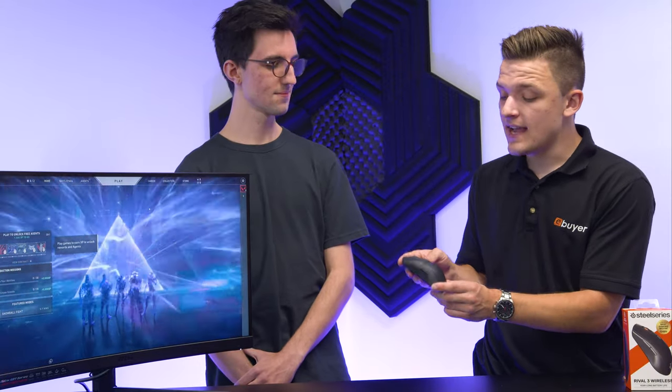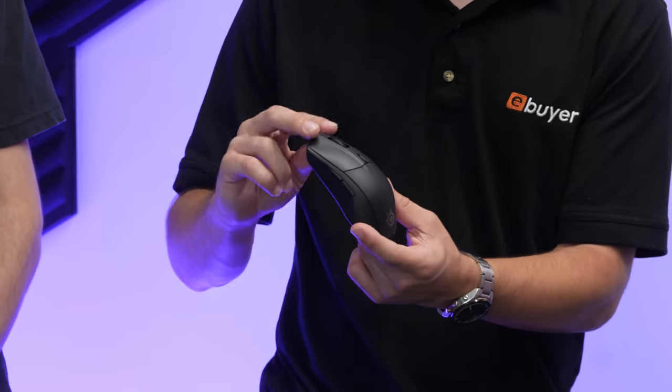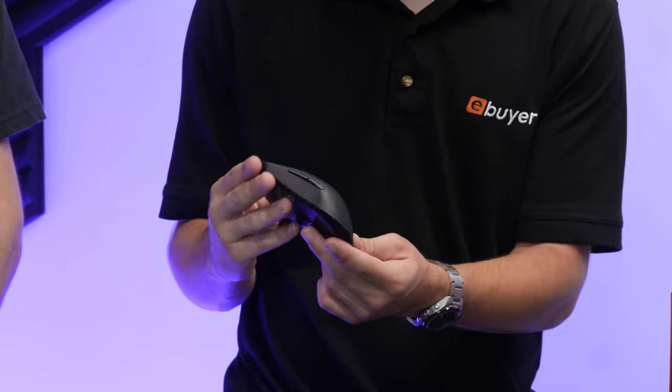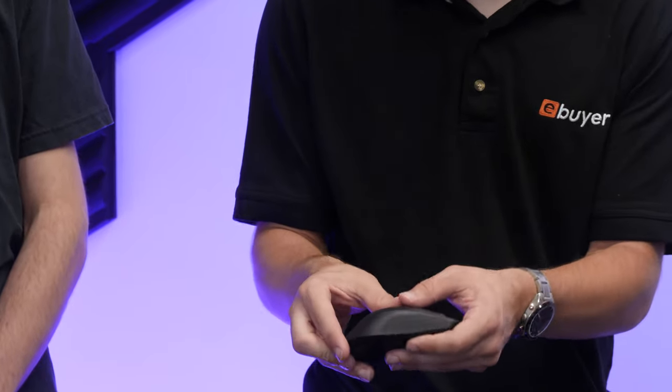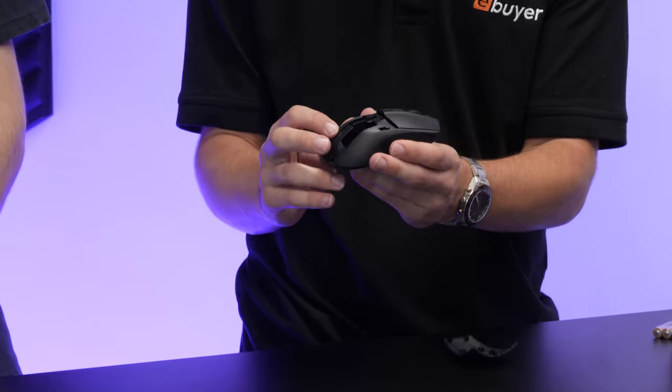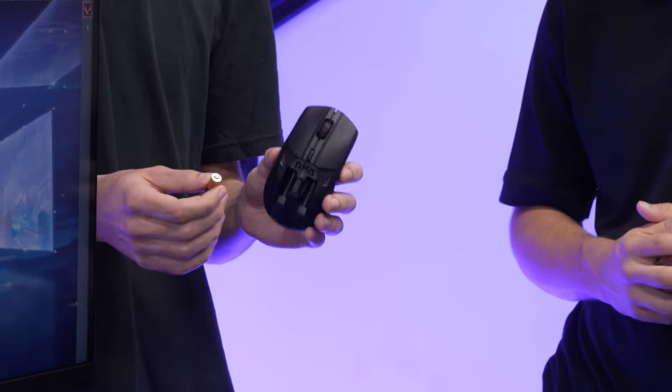With the mouse in hand, we can take a look at the design. It's got a grippy scroll wheel, left and right click rated for 60 million key switches, and some programmable buttons as well. Now we can see here, if we take the top cover off, this is where your AA batteries go and your wireless dongle comes into play. Interestingly, you can operate this mouse with just one battery in it. So if you want the lightest weight possible, that is the optimal path.